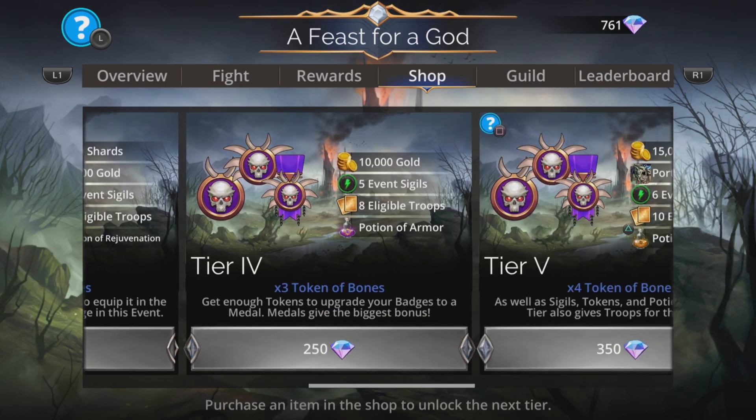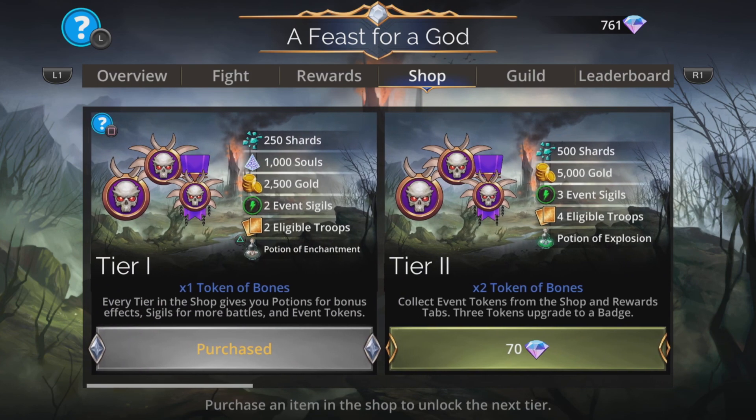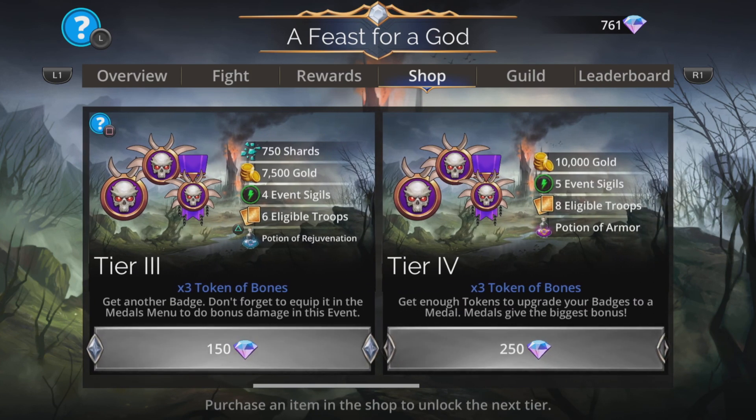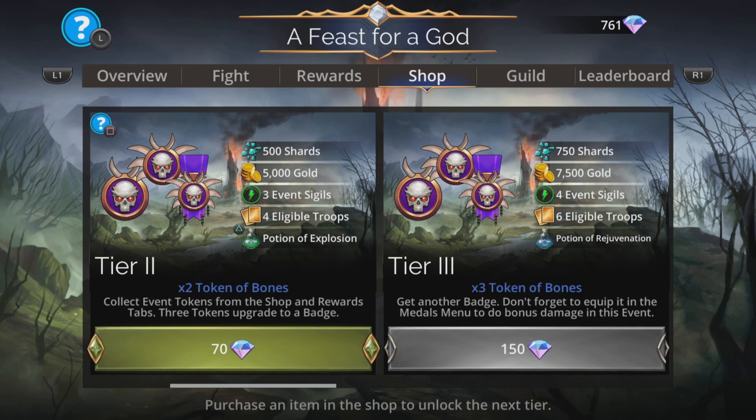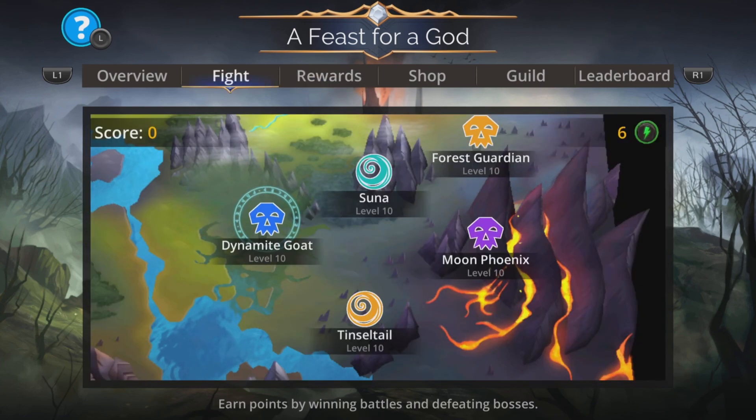Further tiers as you go along, if you so desire, just keep on going as far as you like, or as far as your guild requirements say. A lot of guilds require at least tier 2 or tier 3 to make sure everybody does their part. Now onto the team and the scoring system.